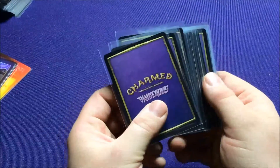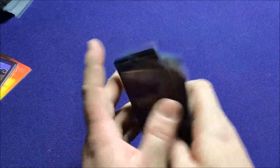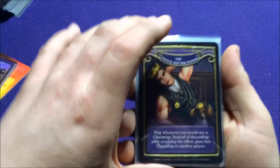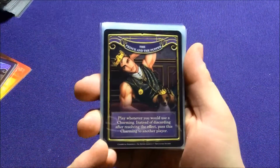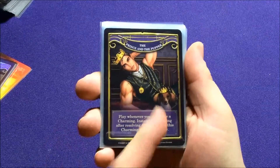So we're going to look through those guys quick. They're all going to have the Charmed and Dangerous back — they just get shuffled right into your Dangerous deck to add some more new cards. So right off the bat, we have the Princess and the Pupper.